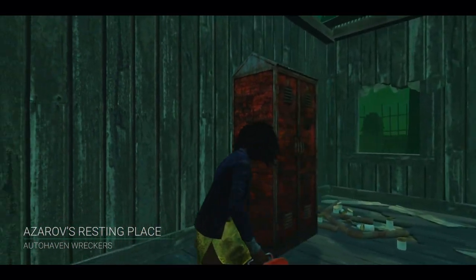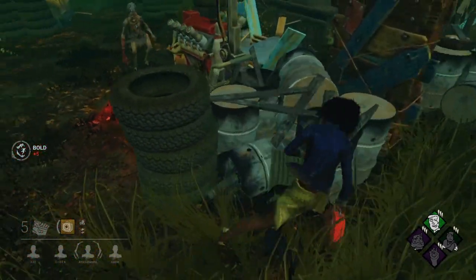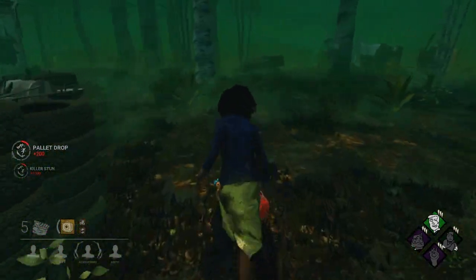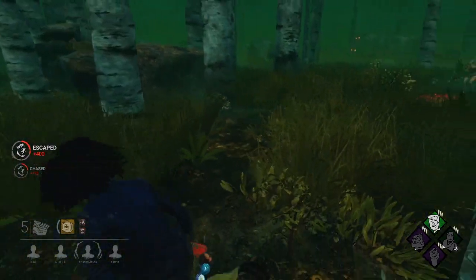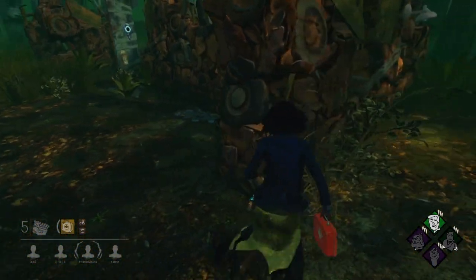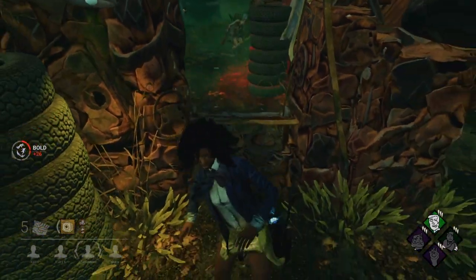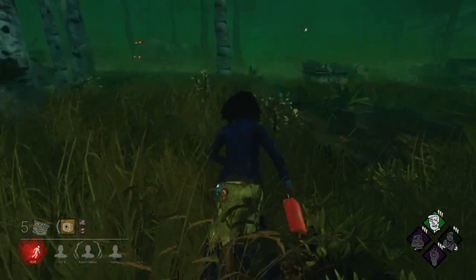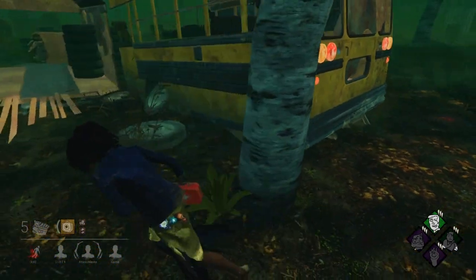Auto Haven's Azarov's — rest in peace Azarov's. It's a Hag, we'll run straight into her. I'm just gonna pull the pallet down and run away. She's placing traps — we can try to stun her every time. We'll run to the T and L so we don't waste any pallets. She's put a trap down at the end there... the trap goes off — I thought I could catch her off guard at the other wall, but we take the hit and sprint to the bus. We've got the good window!